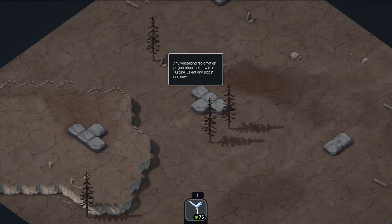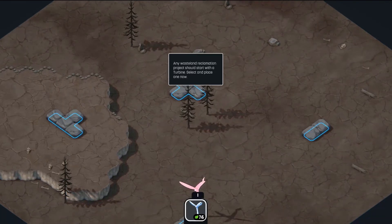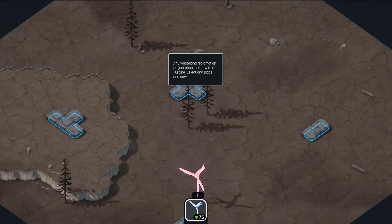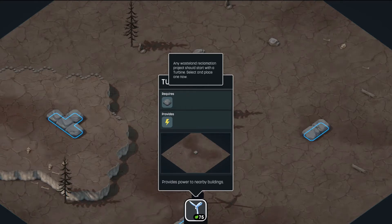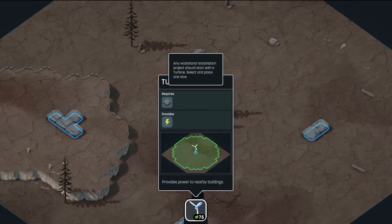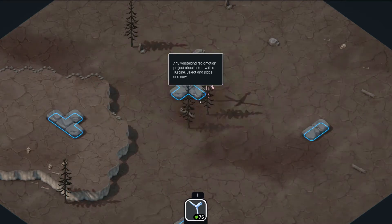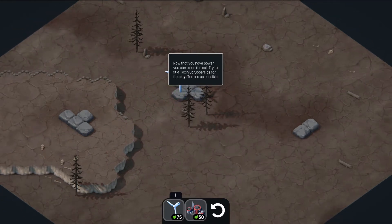Any wasteland reclamation project should start with a turbine. That costs 75 leaves. It requires stone — those rocks there — and provides power, showing you the radius. I like that. Let's pull it right here. Look at that, that looks pretty beautiful. Now you can have power and you can clean the soil.